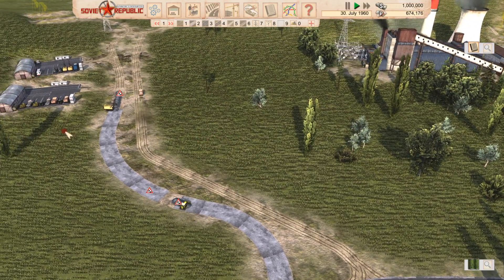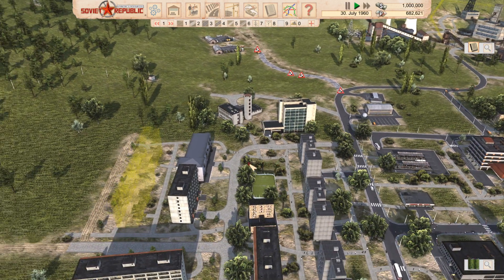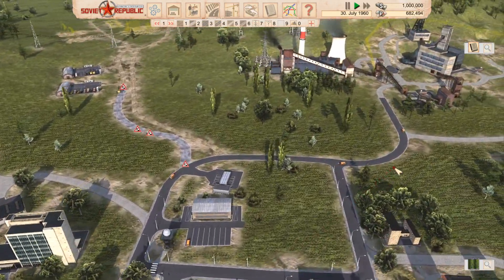Oh, I just love this — look at that, our little bulldozer and excavator distributing gravel on the construction site, planning the whole thing. Then the next phase is asphalt — the dumper will bring asphalt. It's just glorious. I've never had a game with so many details in the construction process. I guess Tropico would count on early versions, but you didn't supply the building materials — that's a whole other level.